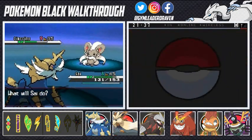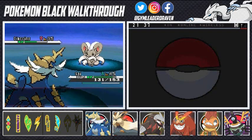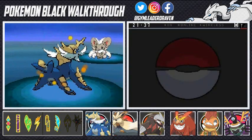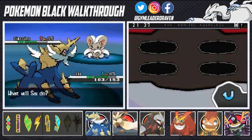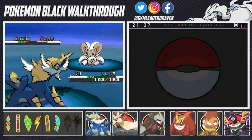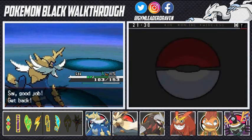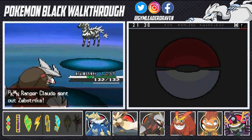We finally try using Revenge after Cinccino outspeeds everything we have. Revenge lands and takes out Cinccino. Then Drillmonger comes back in and uses Earthquake to finish off the trainer's remaining Pokemon including a Striker with Flame Charge. We get a berry reward. Fifteen minutes in and this route has been ridiculously difficult. Drillmonger's Earthquake cleans up. We're done with that Pokemon Ranger.